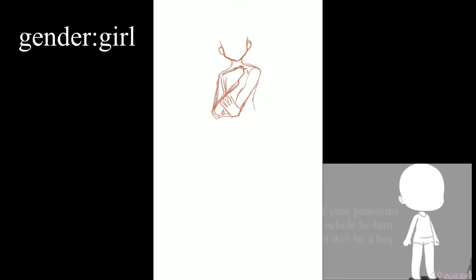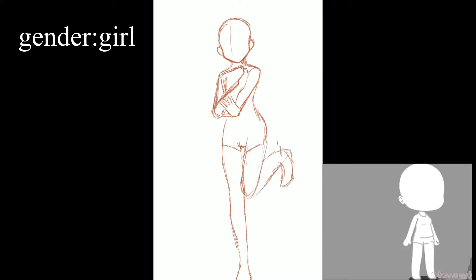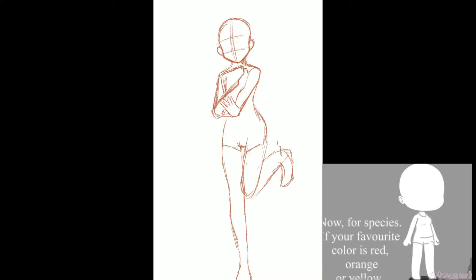Hello, welcome to my protagonist OC challenge. For starters, we will be doing the gender. If your pronouns include she/her, it will be a girl. If your pronouns include he/him, it will be a boy. If you use they/them or anything else, it will be up to you. Now for species, if your favorite color is red,